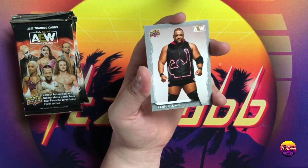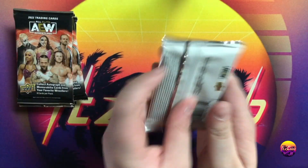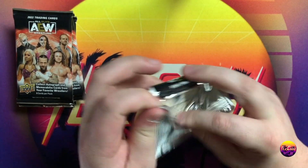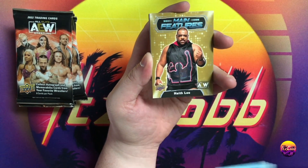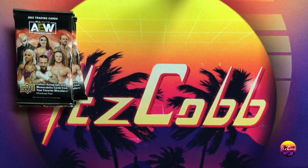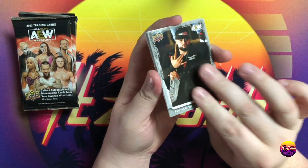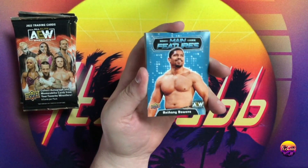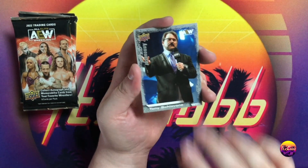That's a cool Ortiz card, Blade, Keith Lee, and a Jade Cargill base. Jade could have really benefited from the rookie card shield. Ortiz, Dustin Rhodes gold, Jake Hager, Red Velvet main features, gold Keith Lee main features, Kenny Omega, Chris Jericho, and Sammy Guevara. Once you open a bunch you start to see sequences — main features Anthony Bowens, a gold debut dates CM Punk, John Silver, Max Caster, and Tony Shivani.